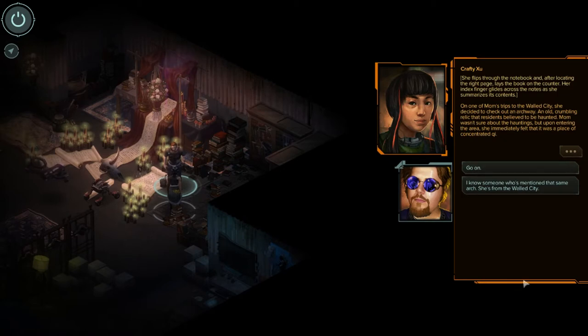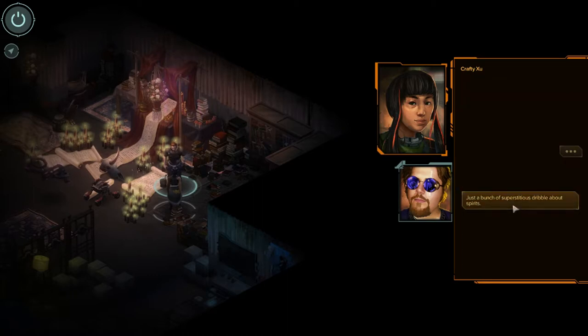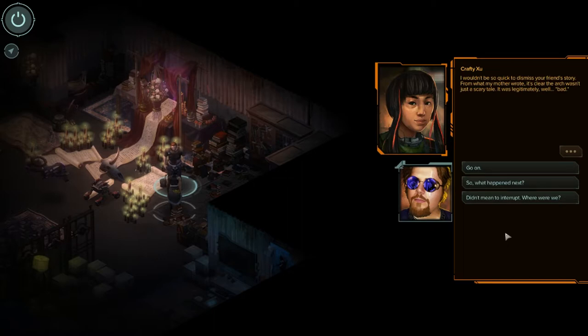One of Mom's trips to the World City, she decided to check out an archway — an old crumbling relic that residents believed to be haunted. Mom wasn't sure about the hauntings, but during the area she immediately felt it was a place of concentrated chi. It's a fairly prominent landmark — most people from the World City would at least have heard of it. She did what any shaman of her magical background would try: a test exorcism.